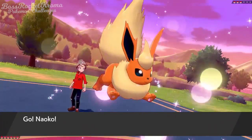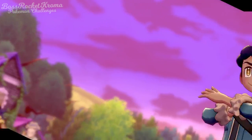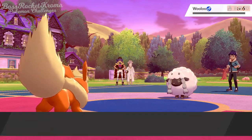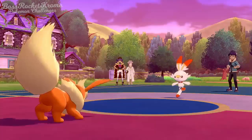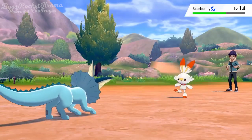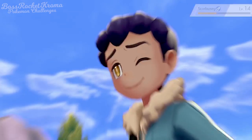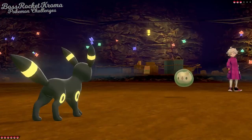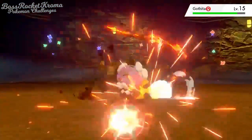For our first rival battle with Hop while we have the Eeveelutions, I choose Naoko our Flareon to fight him. This was to start getting her ahead of the others, since she is by far the star for our first gym. But because of his Scorbunny, I make sure to use Kuni our Vaporeon for him next time. And I choose our Umbreon Zuki for Bede — he'll be my Pokemon for Bede all the way until the finals.